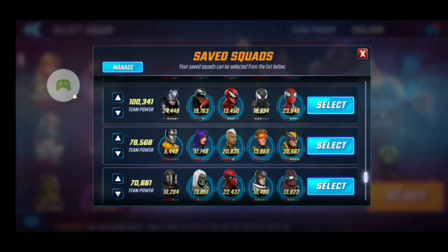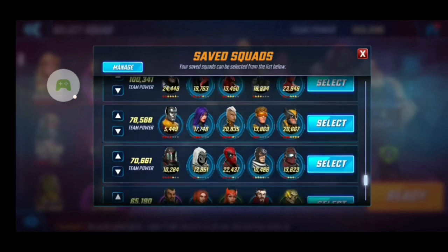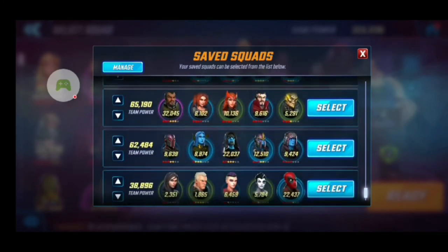That bottom team is my Merc layout. There are definitely different and better versions of the Merc lineup — you can throw Killmonger or Korath in there. But right now I use my Killmonger with my Wakandans, and Korath I haven't worked on much. Once I get him up and running, the Mercs will get some more love. That's a war defensive team for me.